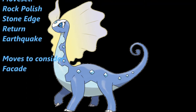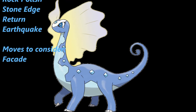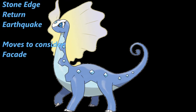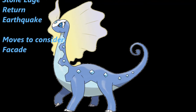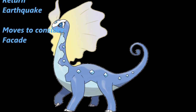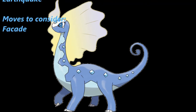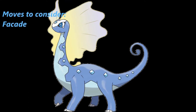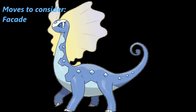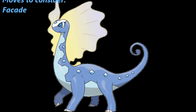A move to consider is Facade — a base 70 Normal type move whose power doubles if you're afflicted with Paralysis, Burn, or Toxic. Combined with Refrigerate turning it into an Ice type STAB move, you'd be hitting for ridiculously high damage. This physical set looks really strong — I might actually breed an offensive Aurorus after this. That wraps up set one; time to move on.